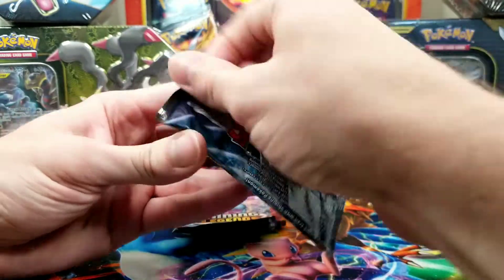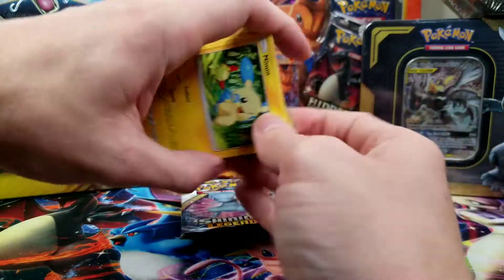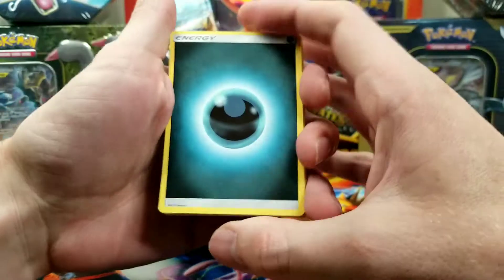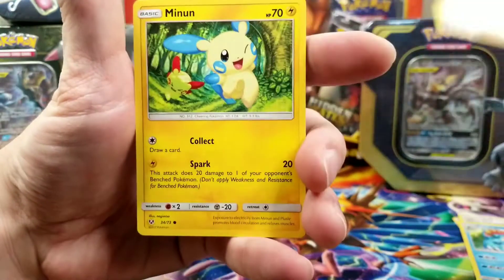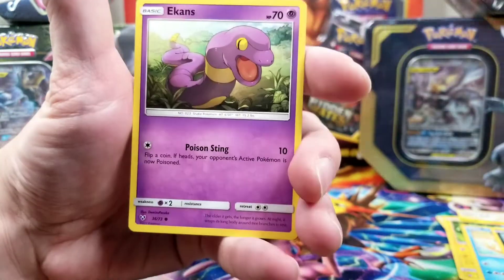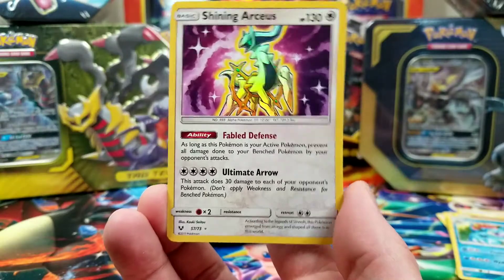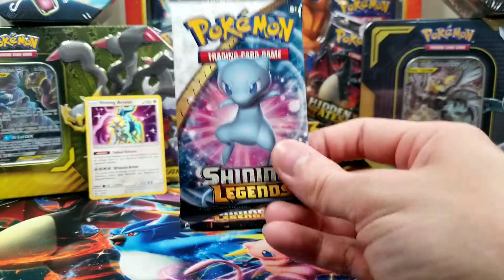Starting with this pack. Four to the front. Darkness Energy, Ultra Ball, Feraligatr, Hau, Minon, Luziel, Scraggy, Voltorb, Ekans. Reverse Hollow Feraligatr. And a Shining Arceus — are you kidding me? In the first pack we get a Shining Arceus! Get into the next pack.